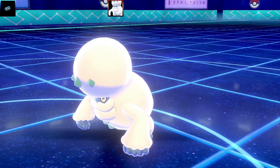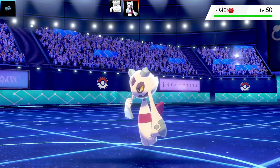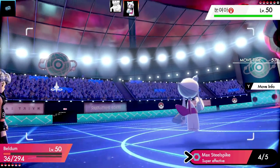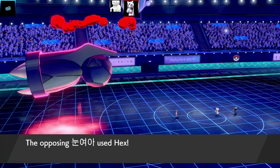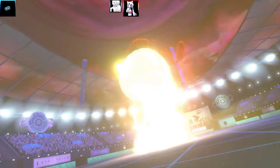Also getting a Defense rise — plus one in Defense, which is really cool. So Beldum takes out one Pokemon and the next Pokemon is Frostlass. The opponent was actually running a theme team as well, which is kind of cool — you might be able to guess it already. I can go for a Max Steel Spike, but I'm obviously going to get outsped by Frostlass. It's very fast and it goes for Hex, taking Beldum out. But Beldum took out the Darmanitan, and that was an absolutely wonderful start to the battle.